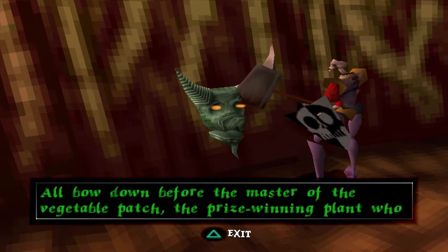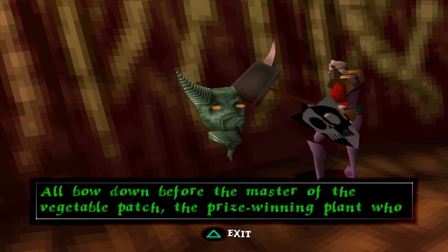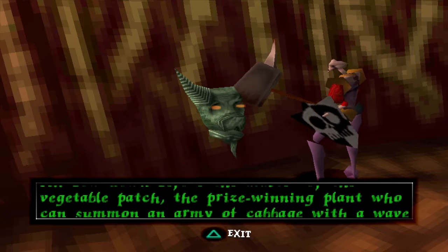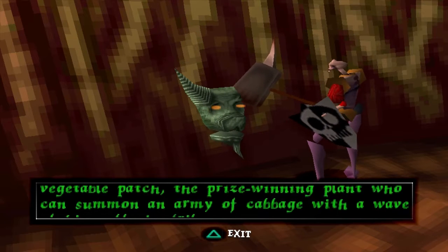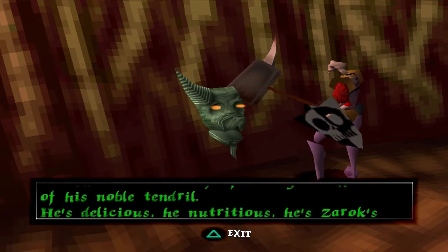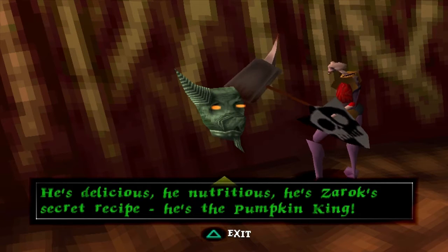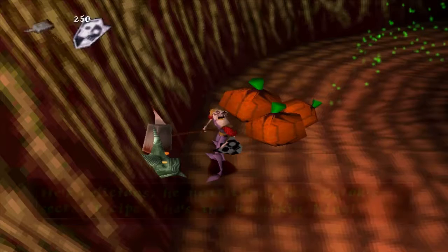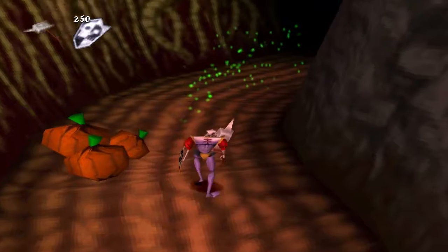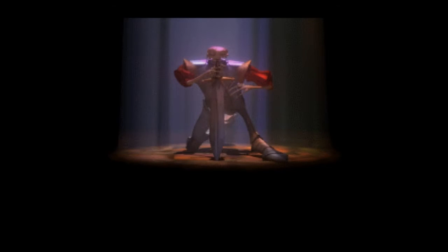Bow down before the master of the vegetable patch — the prize-winning plant who can summon an army of carnage with a wave of his noble tendril. He's delicious, he's nutritious, he's Zarok's secret recipe — he's the Pumpkin King! Although that usually ends the level, so I'm not sure whether that would have unlocked him or not.